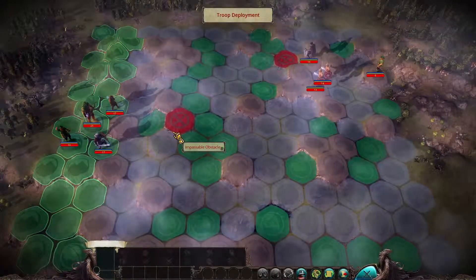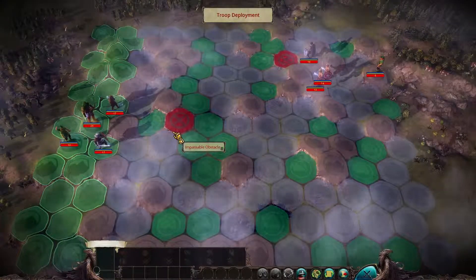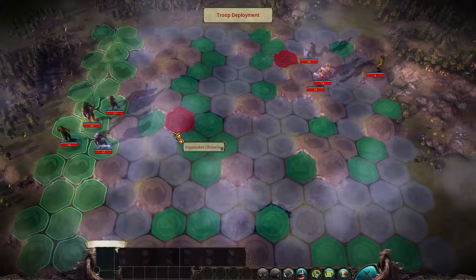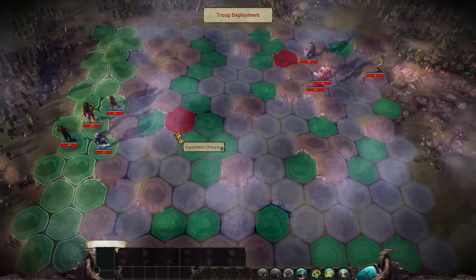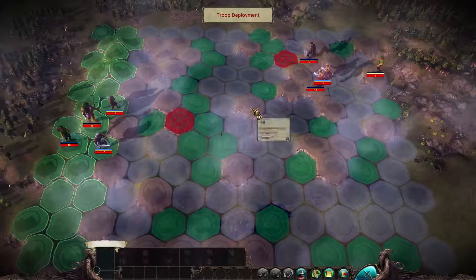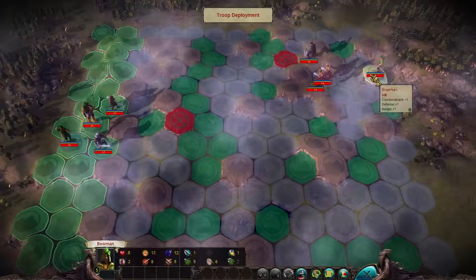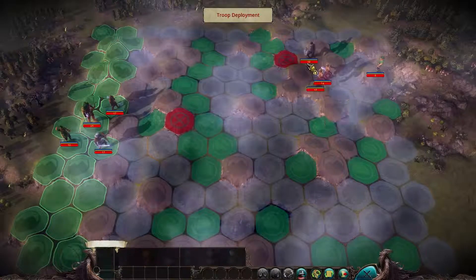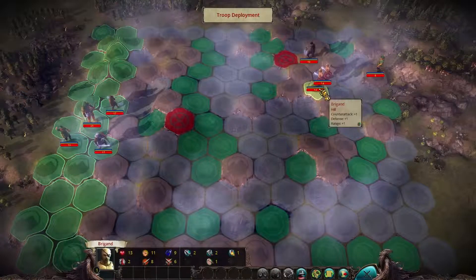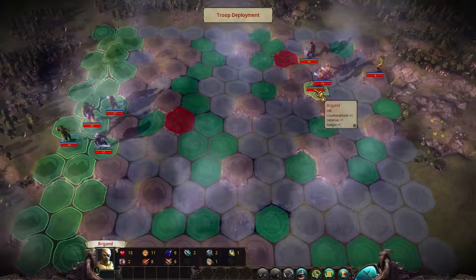The strategy for the scout is simple — we want to kill everybody off before they get to the hero, because the hero is a hunter. We don't want to engage him in melee fighting. They have a thief, two brigands, and a bowman. I'm going to look at their information so we can get acquainted with that, because we'll encounter these mobs throughout the rest of the game.